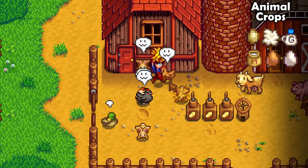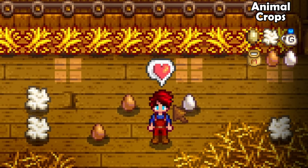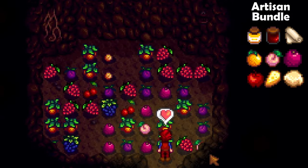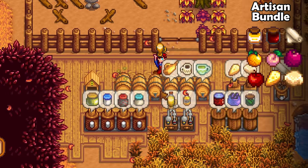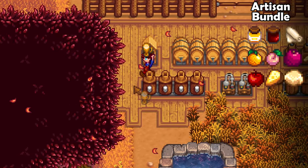You also need some raw animal products, so purchase yourself two chickens, one of each color, then buy at least one of every different type of animal in the game. You will need them all — just look after them until they give you what you need. Lastly, you will need some artisan goods. The easiest way to complete the artisan bundle is to pick the fruit bat cave. To make things easier, just turn some milk into cheese, craft and use a bee house, a preserve jar and a loom.